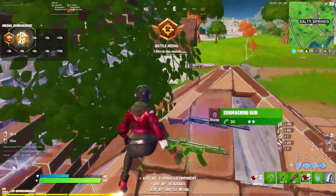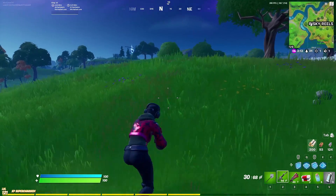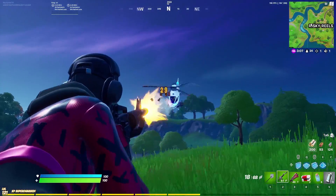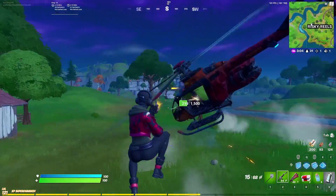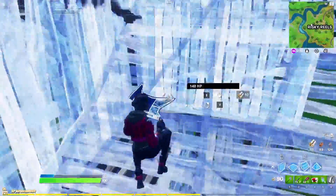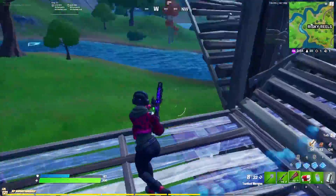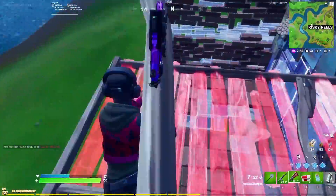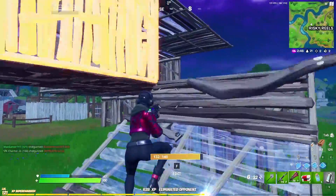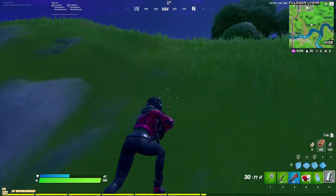Storm surge is a mechanic that activates every time too many people are alive in the storm phase. It basically forces people to take on fights and be more aggressive, and this behavior is further encouraged by siphon because you get guaranteed materials and health out of winning a fight, plus the person's loot. It also improves server performance, because if too many people are alive at once, FPS drops and general server performance suffers.